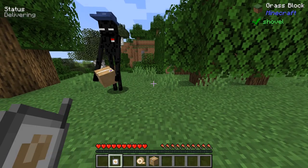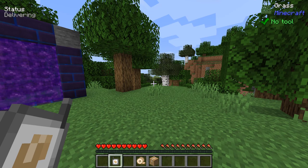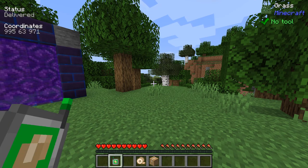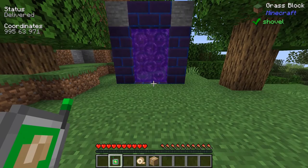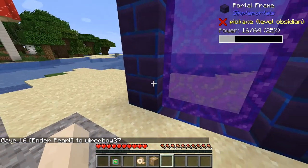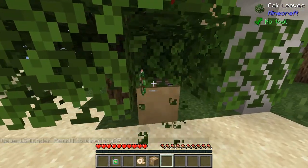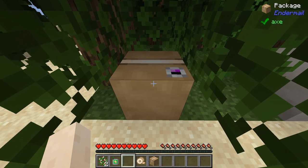If we right-click the package, the Enderman will deliver it and after a few seconds it should say delivered and go green. It will say it's delivered to 995-63971. So if we go through this portal we should be able to see it. Here's the right location — not quite what I thought, but close enough — and you can see there's our package all delivered.